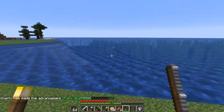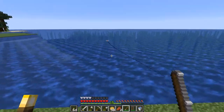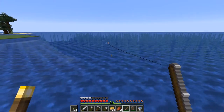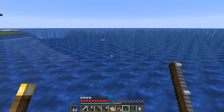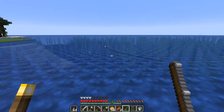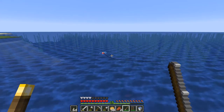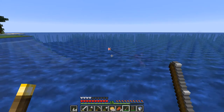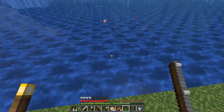With fishing you can get all sorts of different things — potentially enchanted books, little pieces of leather, leads, all sorts of randomness. It's kind of a crazy thing — like who knows what was deep in the water. That also begs the question: who was here before me, and why were they dropping all this stuff in the water? Just a random plot hole that Mojang can fill in eventually, but it's something I've always wondered.